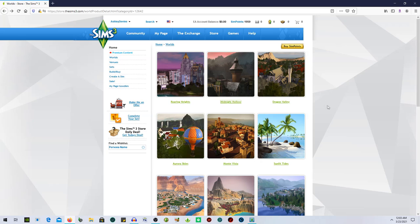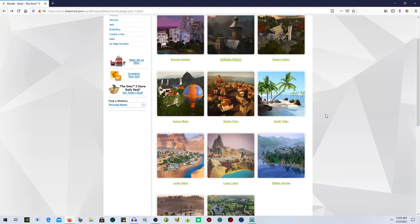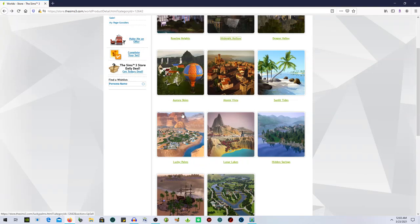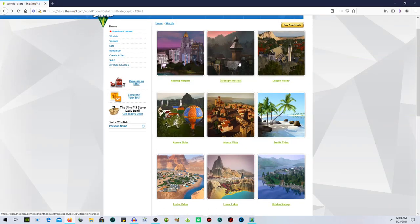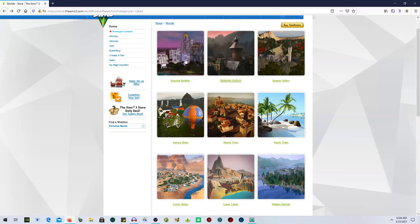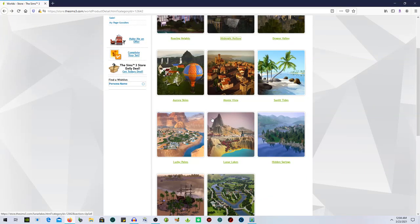My favorite worlds to play in — the ones I most gravitate to off camera — are Lucky Palms, Aurora Skies, and Midnight Hollow. I'm sure you guys could have guessed there'd be a creepy one in there. Roaring Heights was close; it's really beautiful, but I decided to just go with three. So grab a snack and a drink — we're going to check out Lucky Palms first.